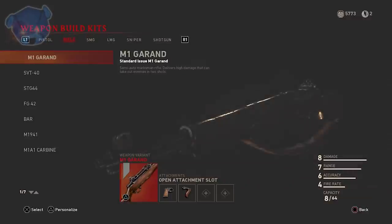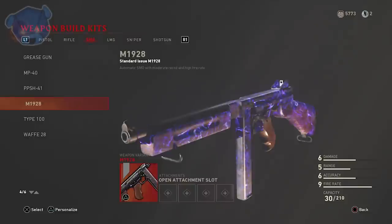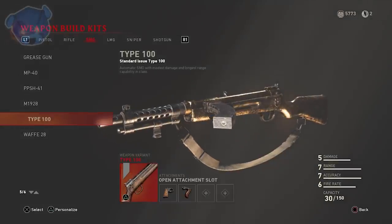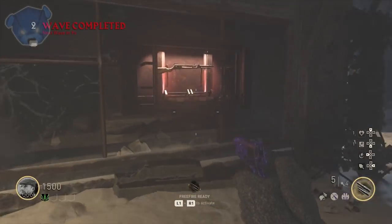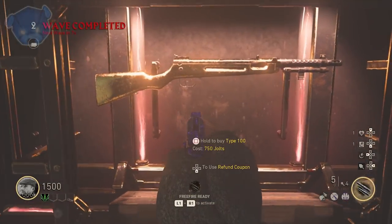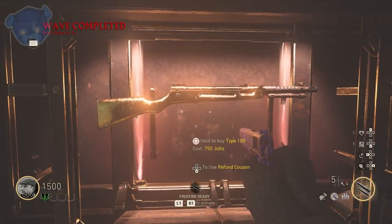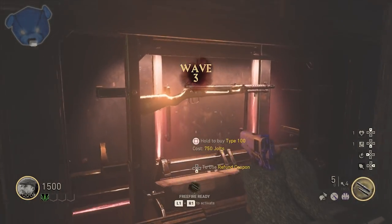As for my current progress, I did get gold on a new weapon — the Type 100. That's a wall weapon located inside the village square. I always want to call it the courtyard because it's the most open space on the map. The actual courtyard is the part where you shine the Brenner head on a statue and it breaks open for a Tesla gun thing.